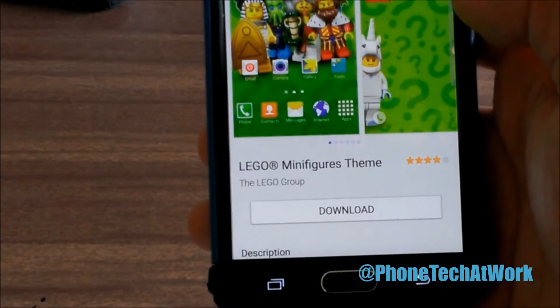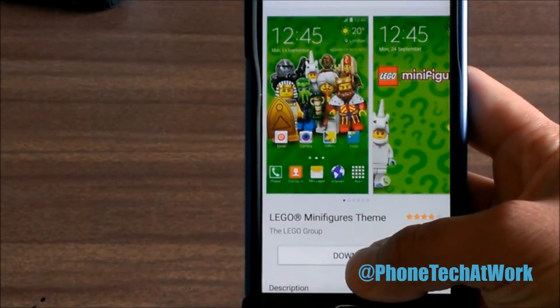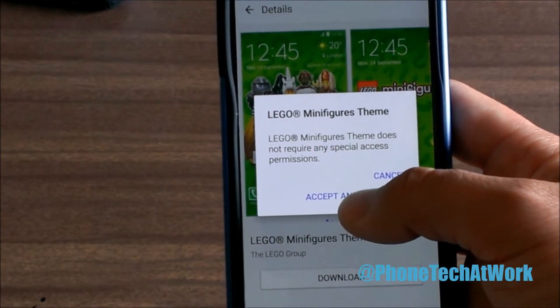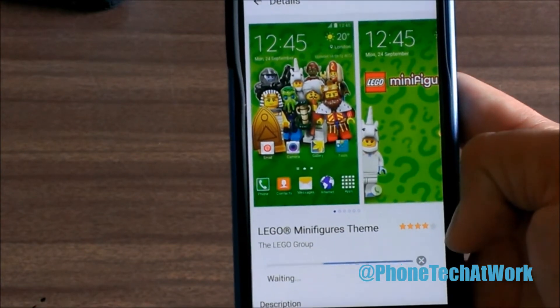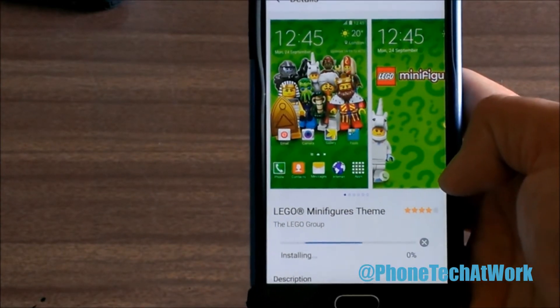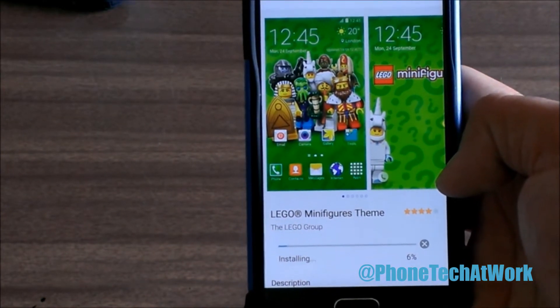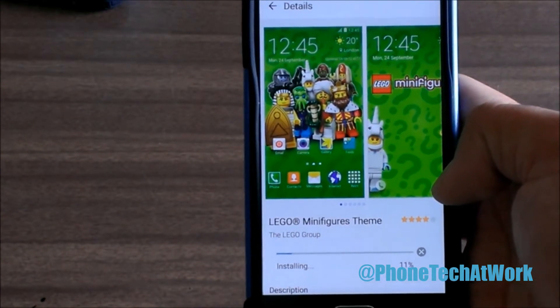Let's try the Lego one and see how you do it. What you do is you have to download it first. It does not require any special access permissions, then it downloads. I'm on the T-Mobile network at the moment.